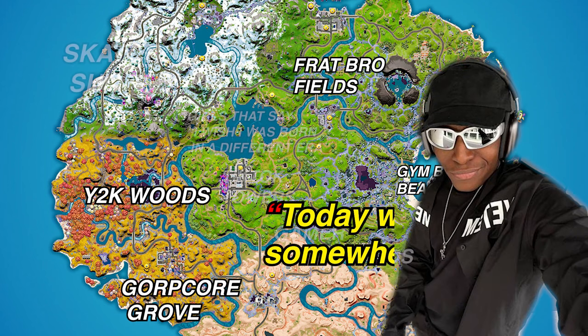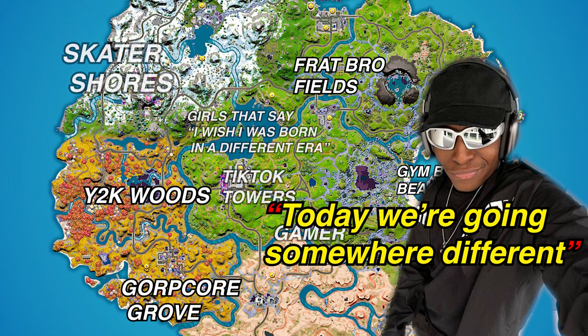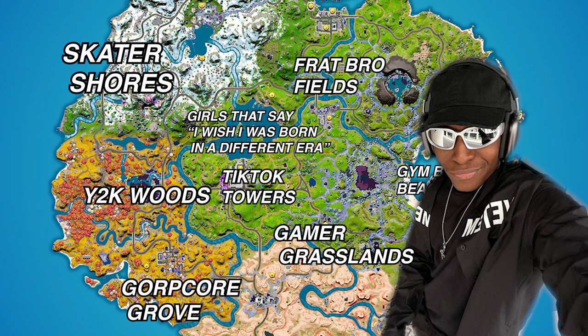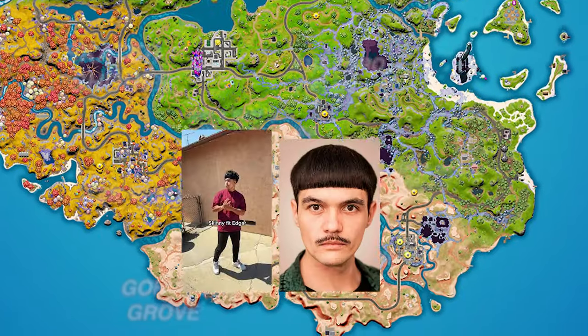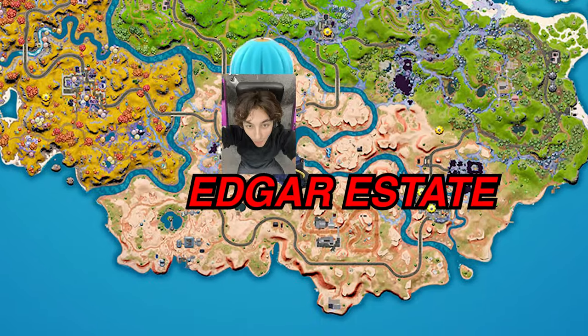No, we decided that we're going to be going somewhere a little different today. Somewhere we haven't been yet. Today we're going to be landing at Edgar Estate. Edgar Estate? No, you're joking, right? Please tell me you're joking. You know what they would do to me in a place like that, without how I'm looking right now? You don't want to know what would happen if I drop the soap. Please tell me we're not going there.